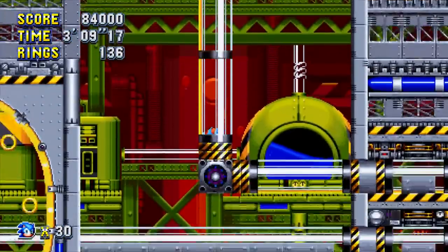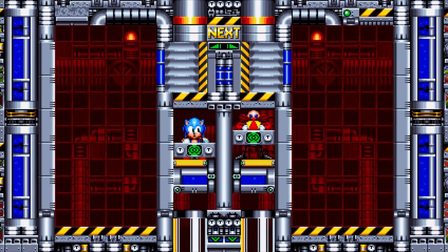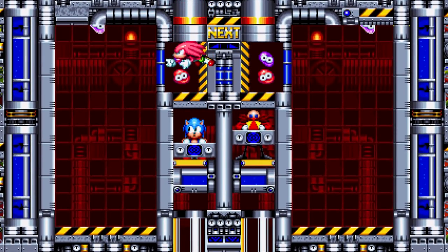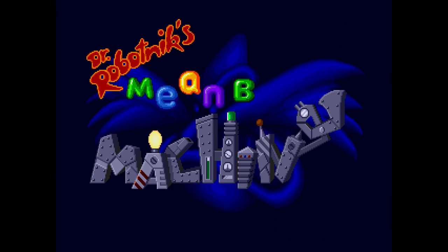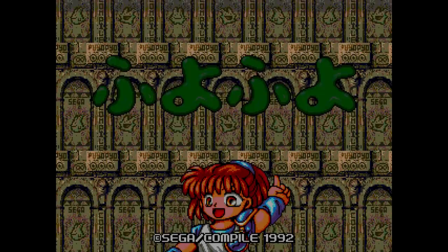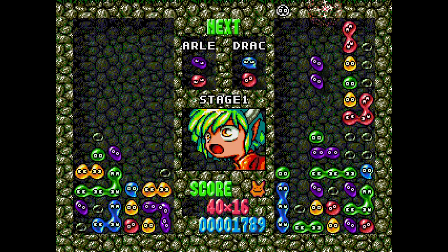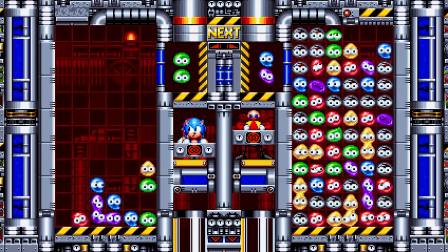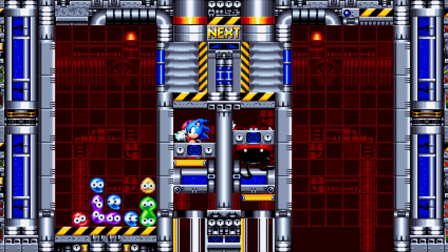During Act 2 of the Chemical Plant, Sonic bumps into his old nemesis Dr. Robotnik and faces off in a strange little mini-game. This is a callback to Dr. Robotnik's Mean Bean Machine from 1993, based on another Sega game. Once you unlock this, you can play it any time you want against the AI or against a friend.